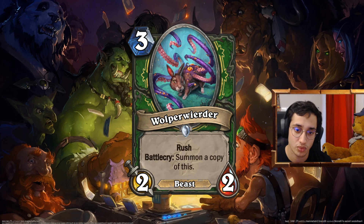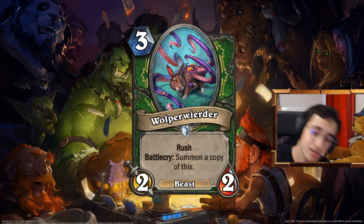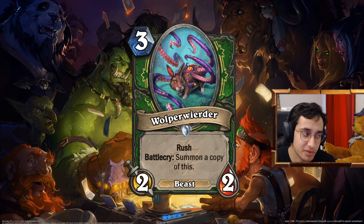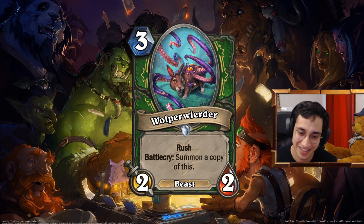Wall Be Weirder. 3 mana 2-2 beast with Rush. Battlecry: summon a copy of this. The time of 3 mana summon two 2-2s is over even in standard, so we can give it another keyword. The idea was you can use this in Beast Hunter or Humble Hunter. It just has the Rush mechanic — it's pretty good, it's a beast. It's like what happened when the Wolpertinger mutated — you give it Rush basically. It's strong — I had it as 2-1 stats before. Let's go all ahead: 3 mana 2-2 Rush Battlecry summon a copy.